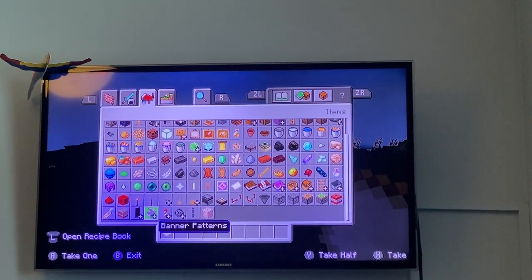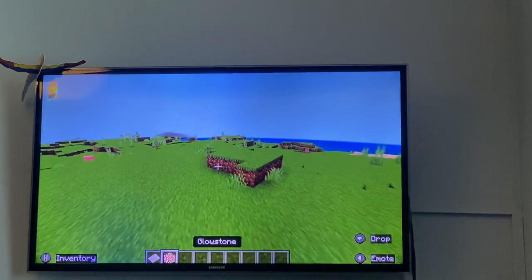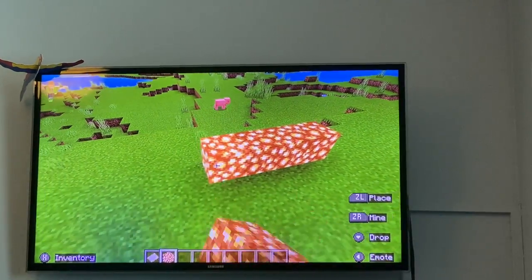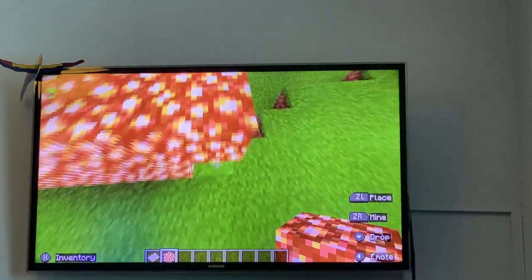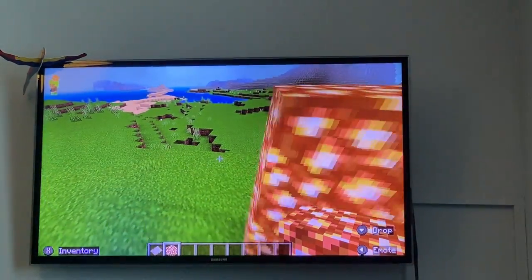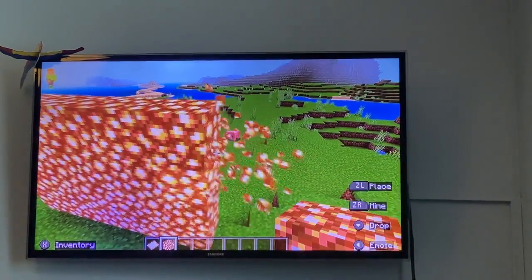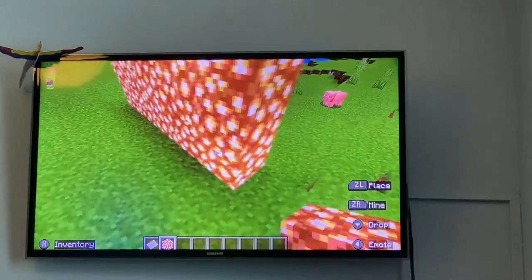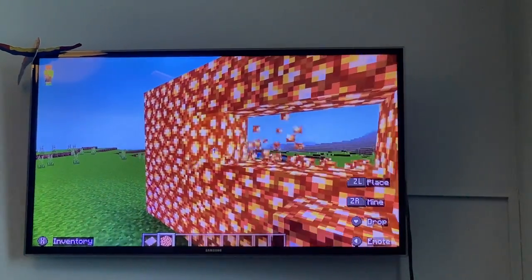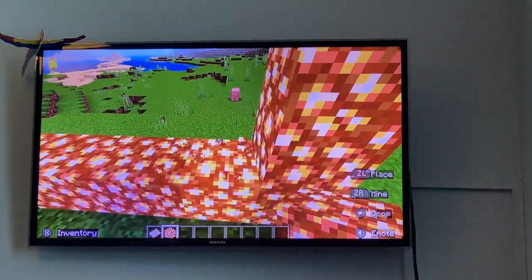As you can see here, you can do any block. Glowstone makes a lot of light in the darkness when it's nighttime. You can make a chandelier out of glowstone, or build your whole house out of it. To craft glowstone you need four pieces of glowstone dust in survival, but if you don't have glowstone dust just use creative mode to get some.